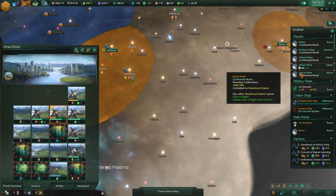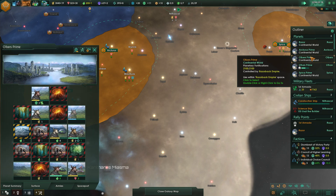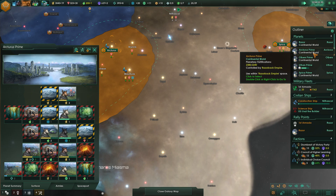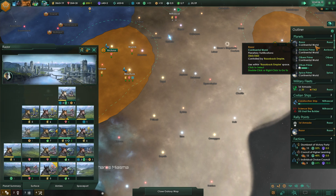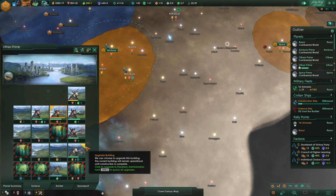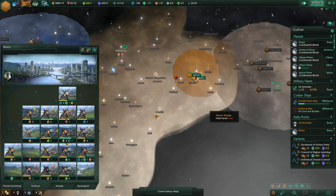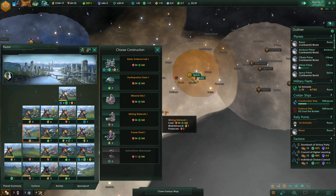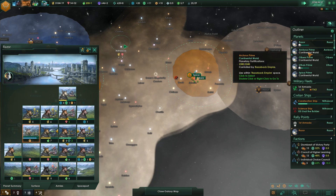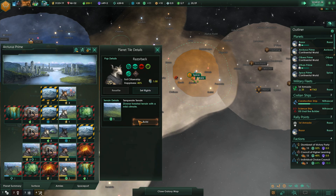I'm actually going to upgrade this planet first because it has the most minerals so far — Uthon there. We've got plenty of energy opportunities, but Uthon — hit that button. We already need some more food? Science lab there. We've got several opportunities for science labs here as well.